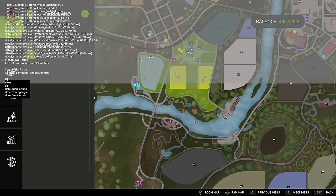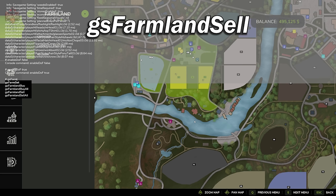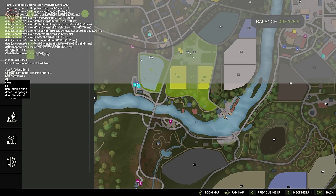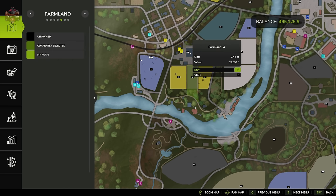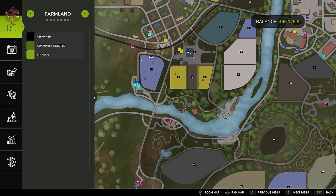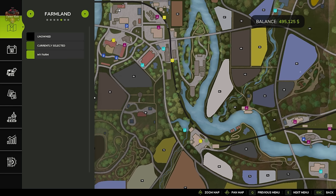Hit tilde a couple of times, type 'GS farm', and we see multiple options. Arrow down to 'GS farmland sell' and hit Enter. It asks what farmland we want to sell — we type farmland ID 1. We've just sold the main farm. We can also do this for farmlands 2, 3, 4, and 5. Now if we come back in, we don't own any of these farmlands. We didn't get any money, but that's fine — we have dev console commands.